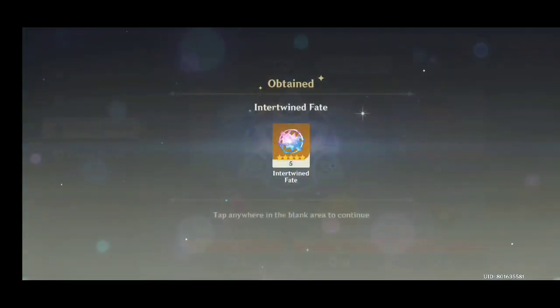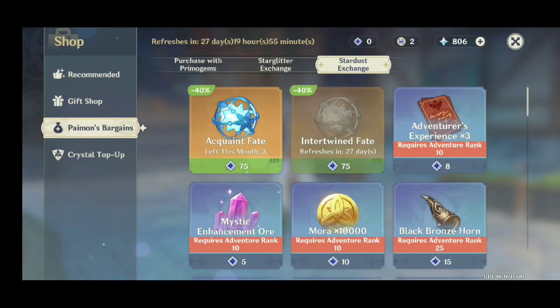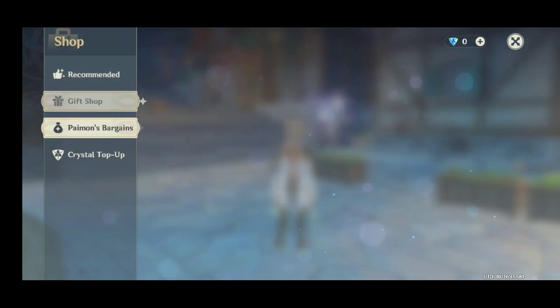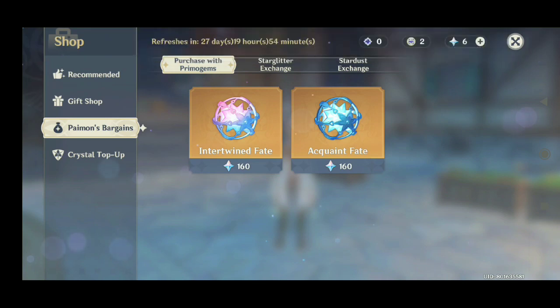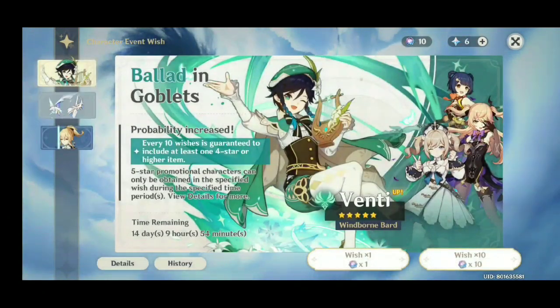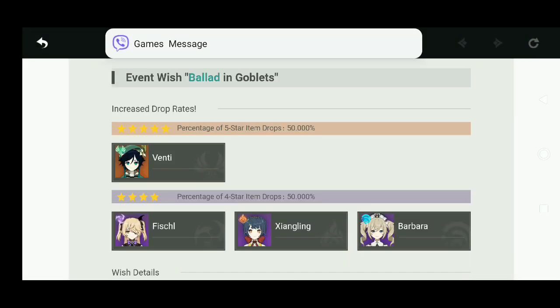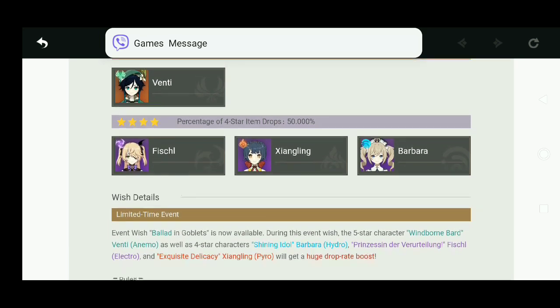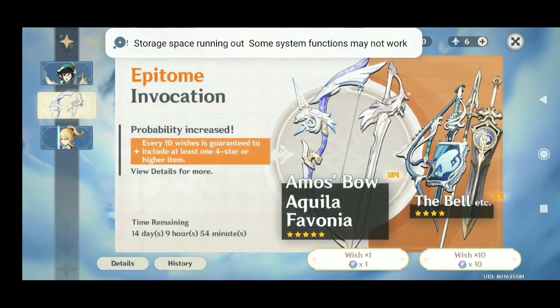So what do you guys think - is four hours worth grinding for some five star characters? For me, yes. If you're super free-to-play, even if you're not - four hours, what's that right? Sorry, I forgot to turn off my notifications on my Viber app. Another 10 set of pulls - so that's a total of 50 pulls after reaching Adventure Rank 7.